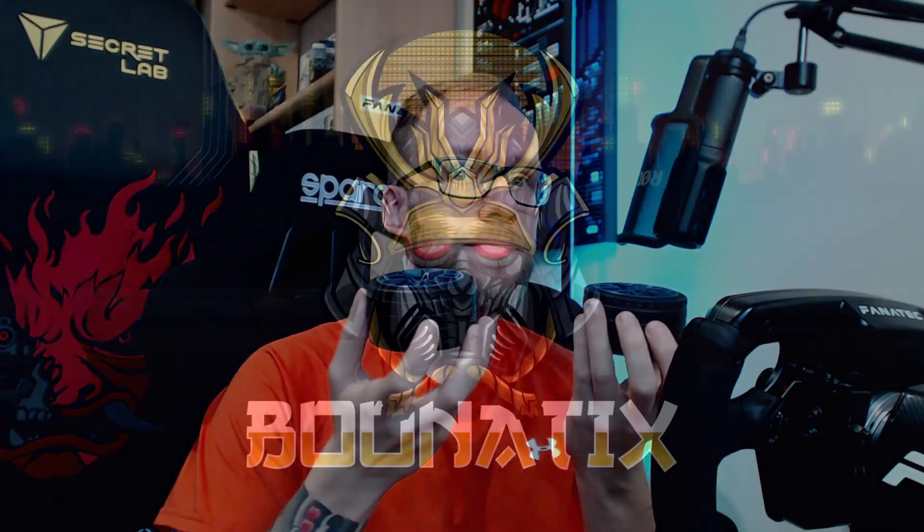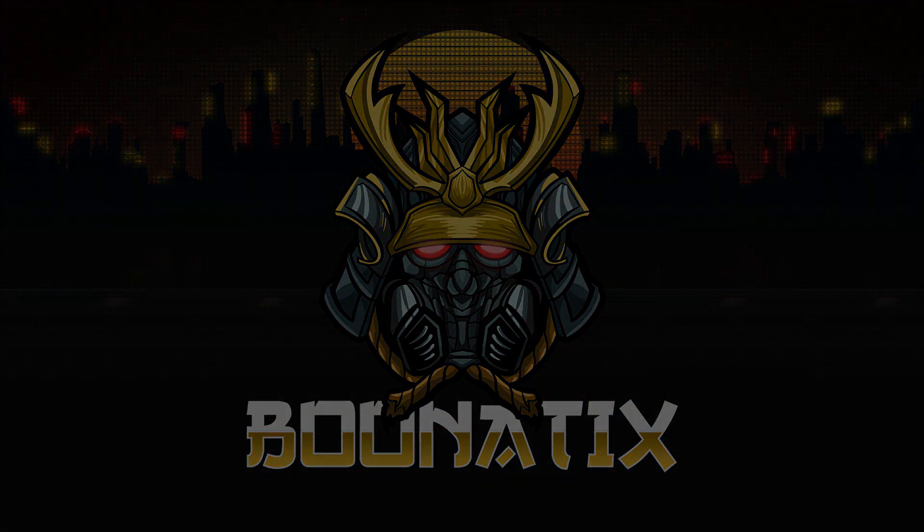In today's video we reveal the secrets of the black gold in Assetto Corsa Competizione. Welcome to the fourth episode of the Real Beginners Guide. Today's episode will dive a little bit deeper after the first three parts, where we covered all the generic things that can help you get into sim racing. It is now time to really look at the different aspects — and actually the most important aspects — of a car that can help you improve and get faster.